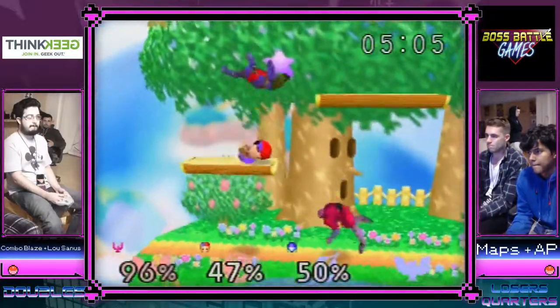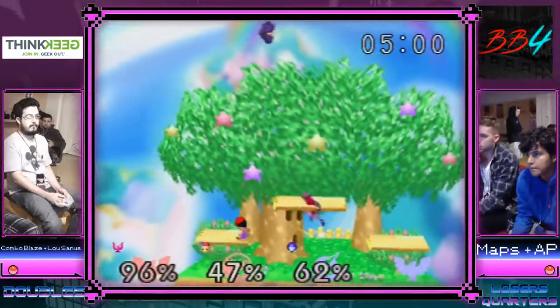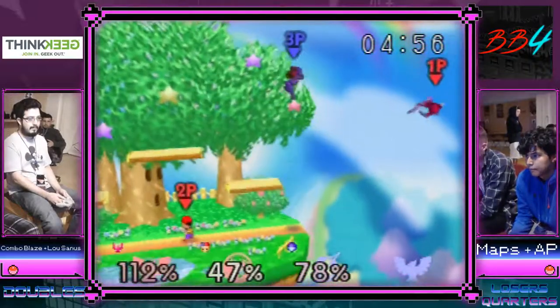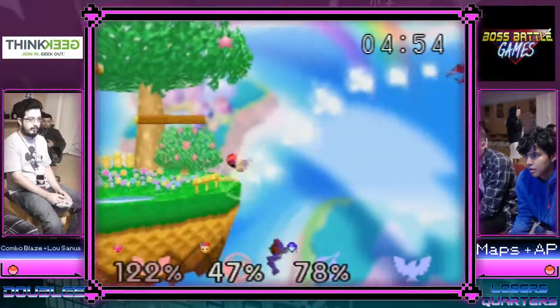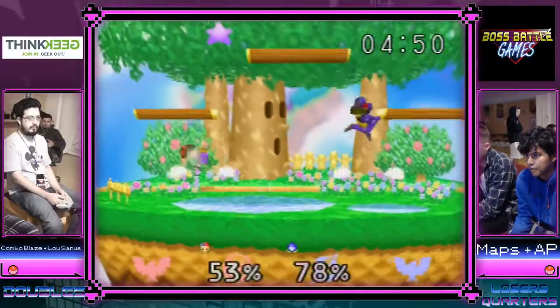If AP can get a straight back air or neutral air on combo blaze, that'd be a good spot. He gets the down air — combo's got no jump. I think he used both of his jumps. Alright, now we've got a 1v1 — not often you see this 1v1: Ness versus Samus.